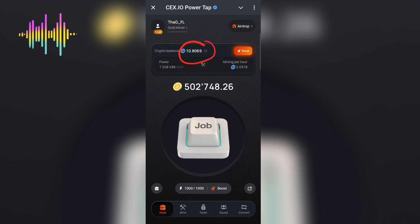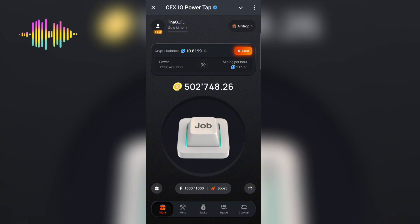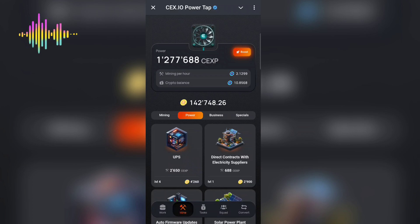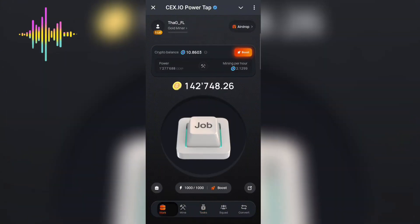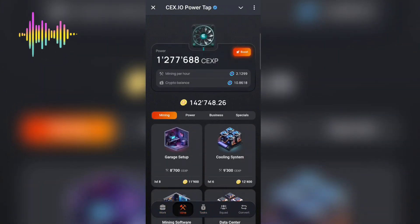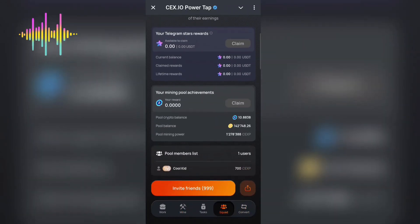To summarize: log in every three hours to get the blue coins, convert them into the yellow coin, then go to the Mine section and upgrade your mining per hour. Also check the Tasks section for simple tasks, but focus mainly on the Work and Mine sections. Collect your profit power every three hours to keep increasing it. That's all for this video — catch you in the next one.